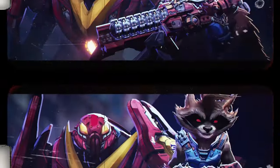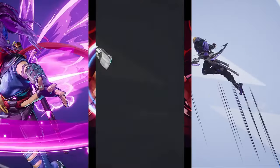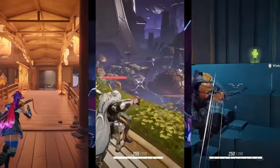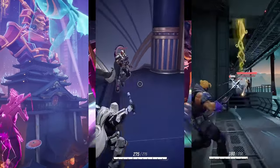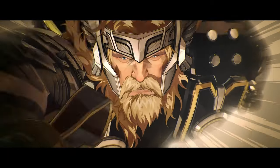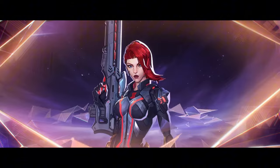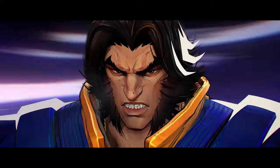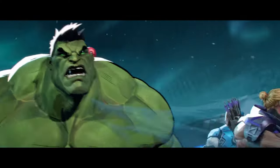Post-beta, we've gotten three new character reveals: Psylocke, Moon Knight, and Hawkeye. All three of these characters are duelists and they have a very clean aesthetic — they all have this shinobi aesthetic. Links will be in the description to watch their individual reveal videos. On the official launch trailer that we got yesterday, we also got a bunch of character reveals including Iron Fist, Black Widow, Cloak and Dagger, Squirrel Girl, and Wolverine.